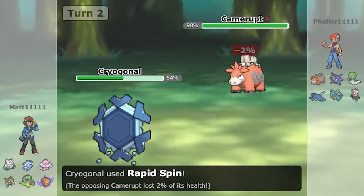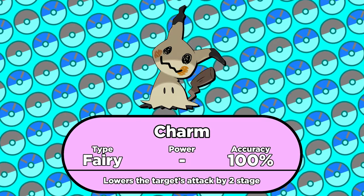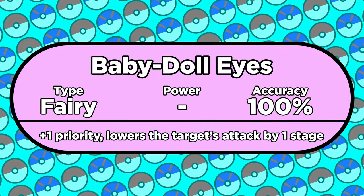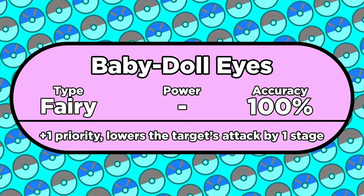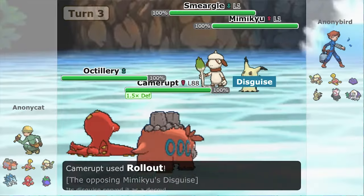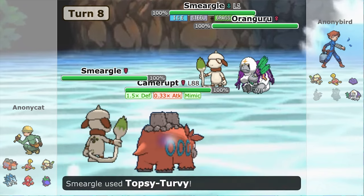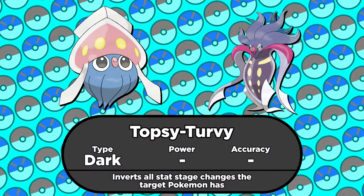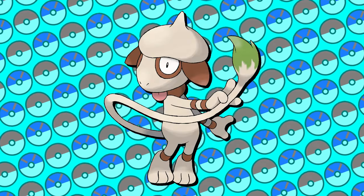The next thing we need to do is lower Camerupt's attack — this is all going somewhere, I swear. Mimikyu knows Charm, which lowers the target's attack by two stages. It also knows Baby-Doll Eyes, a plus-one priority move that lowers attack by one stage. In this setup, we also bring up the Nose Baby-Doll Eyes too. Eventually we'll get Camerupt down to minus four attack, but we can flip that around to plus four with the move Topsy-Turvy, tripling the default stat. In Gen 7 this is Inkay and Malamar's signature move, but we don't have enough room on our teams to bring all the Pokemon we need, so Smeargle is responsible for this move as well.